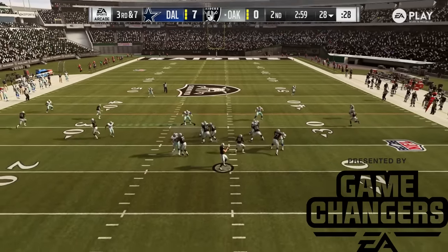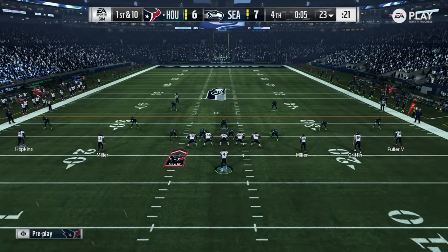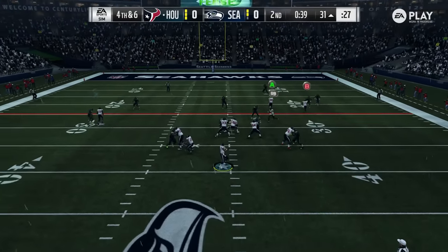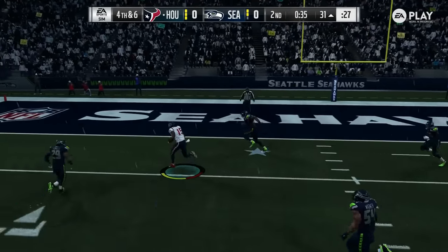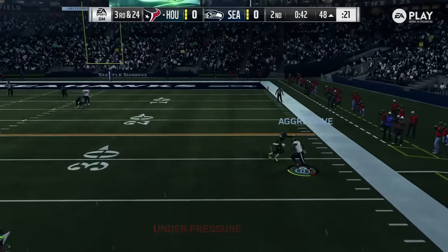EA covered our accommodations to allow us to bring you this exclusive Madden 19 content. Bad pocket presence can ruin a play before you even hit hike. It really affects how you process everything from recognizing pressure, knowing what to do once the pressure comes, or in general how you move in the pocket to avoid getting yourself in trouble. So with this video I'm going to show you how to stay calm, cool and collected in the pocket so you make it as tough as possible on a defense.